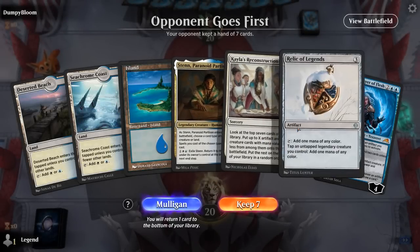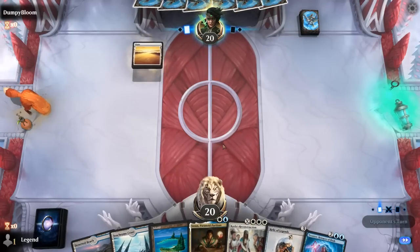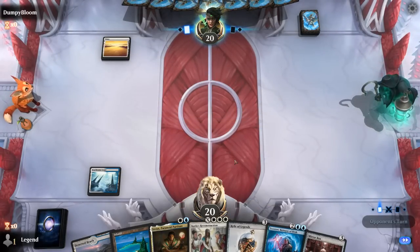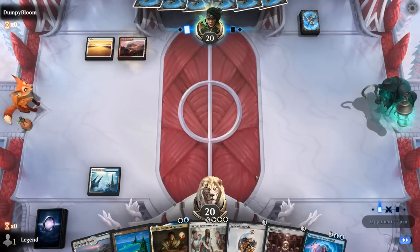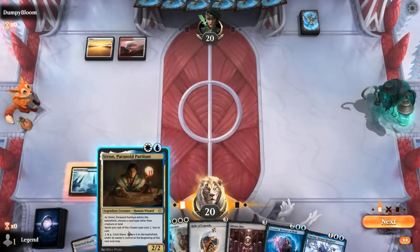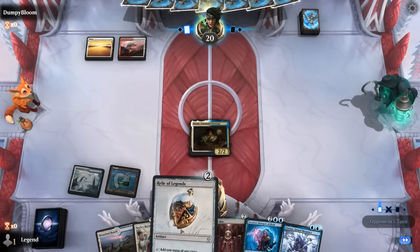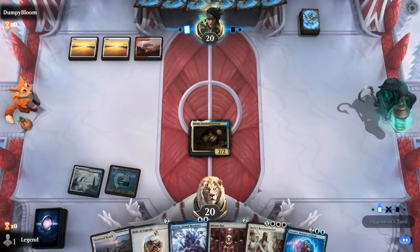We're on the draw with a promising hand. Stan probably still names artifact, discounting our Relic and Mirror Box, to set up a big Reconstruction. Next turn we could play land, Relic, and Unctus in the same turn and still maybe play Mirror Box afterwards.